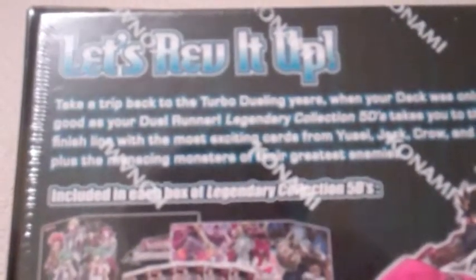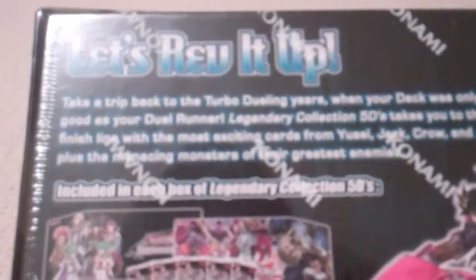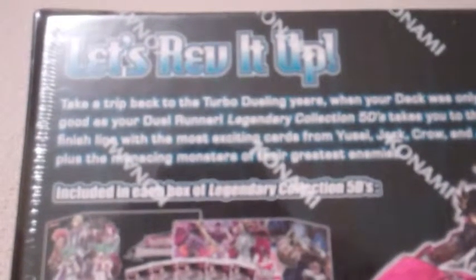Let's just read the back. 'Take a trip back to the Turbo Dueling years when your deck was only as good as your Duel Runner.' There were no Duel Runners, and Duel Runners don't exist. Legendary Collection 5Ds takes you to the finish line with the most exciting cards from Yusei, Jack, Crow, and Akiza, plus the menacing monsters of their great enemies. You get 5 Legendary Collection 5Ds Megapacks and 1 double-sided game board. Every Megapack has 9 cards: 1 Secret Rare, 1 Ultra Rare, 1 Super Rare, 1 Rare, and 5 Common cards per pack. Over 250 cards to collect from that set.